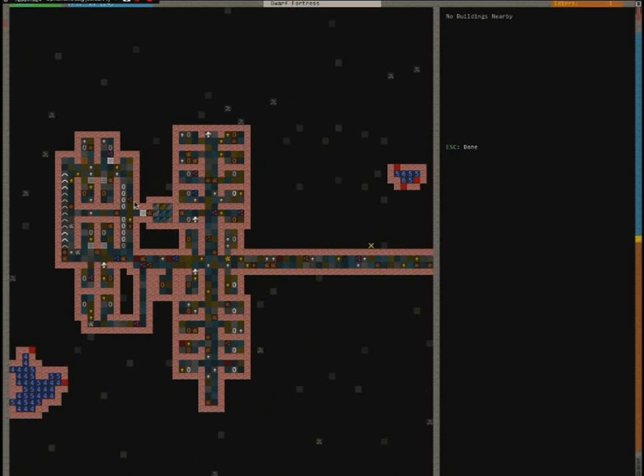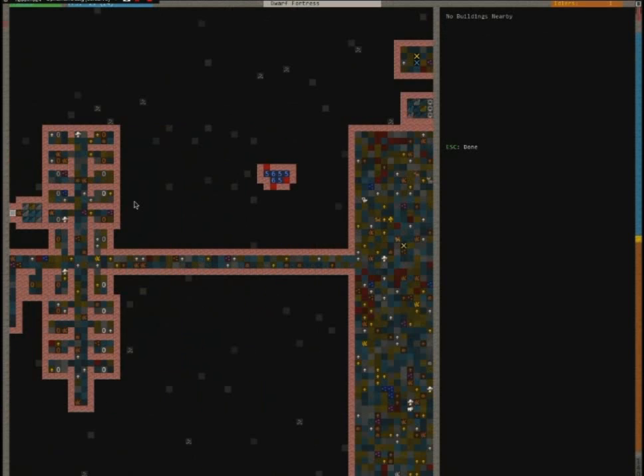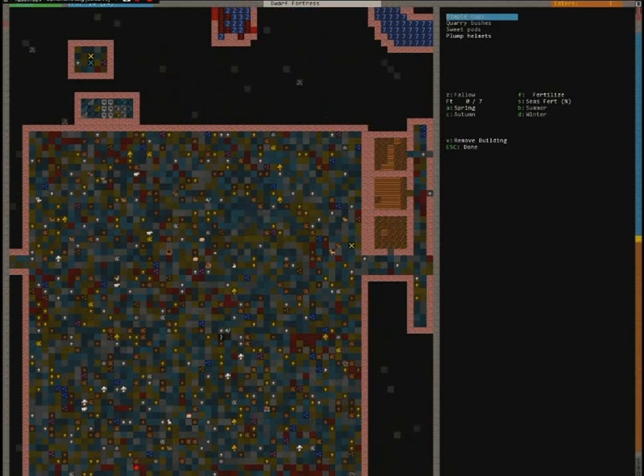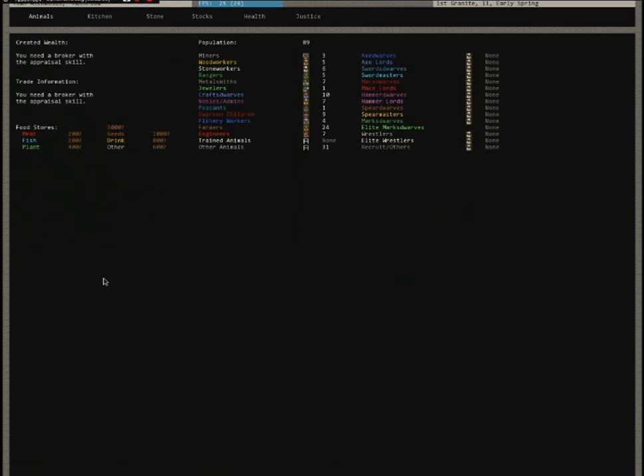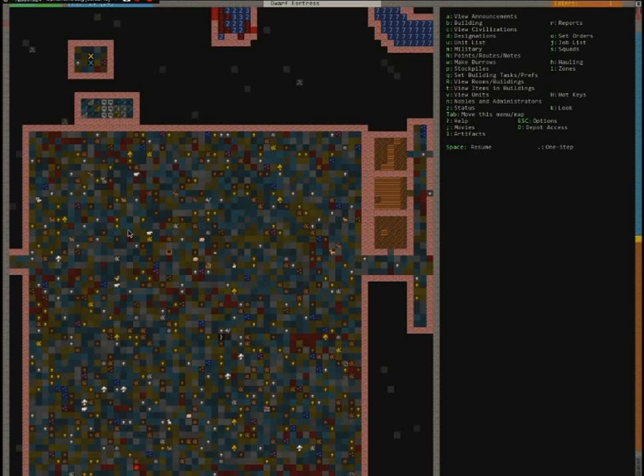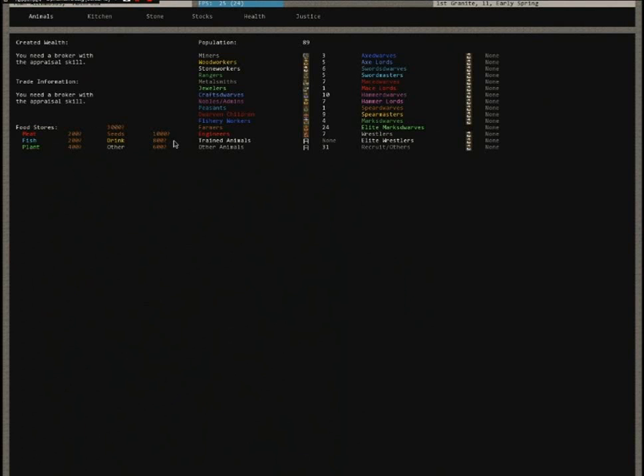A couple of my dwarves fell down holes, broke their backs, and I couldn't reach them. This is my huge farm pasture. I've got water buffaloes, donkeys — and the donkeys are breeding — plus some other stuff like cats and rams and whatnot.